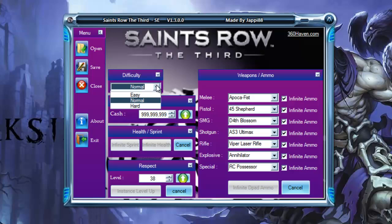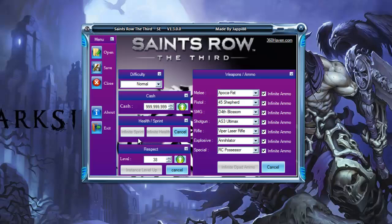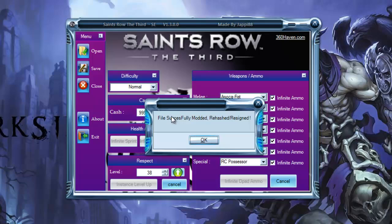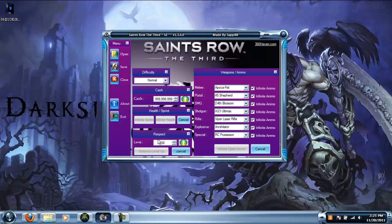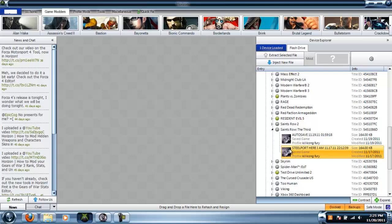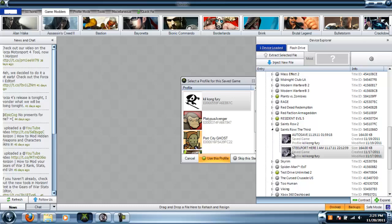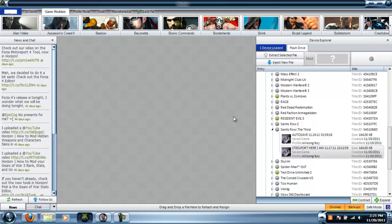You can also change your difficulty — let me know if something goes wrong with that. When you press save, hit enter and it'll show 'file successfully modded.' Then rehash and resign, close the mod tool, go back to Horizon, choose inject or overwrite the file, and it'll say 'successfully transferred to flash drive.' That's it.